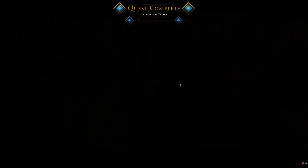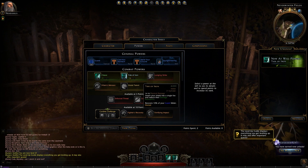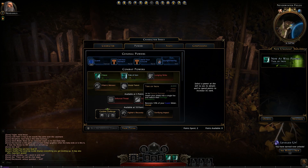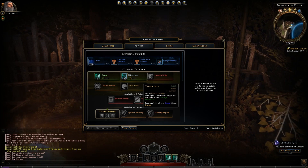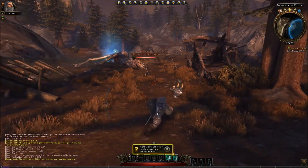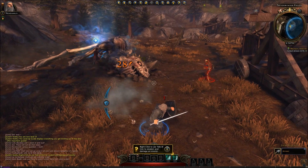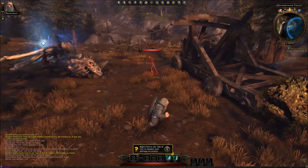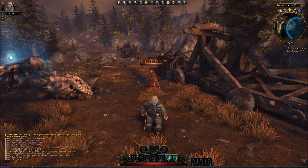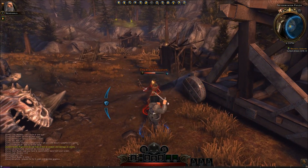Level up! I believe we've got Shield Bash - smash your shield into a single foe and reduce their damage resistance. So Shield Bash, reducing damage resistance means the enemy will receive more damage from me. And you can actually see the little icon. If you watch the enemy's health bar and when I shield bash him, there will be a little icon to the right which indicates he is now vulnerable.